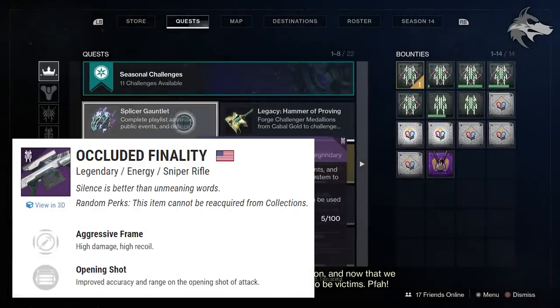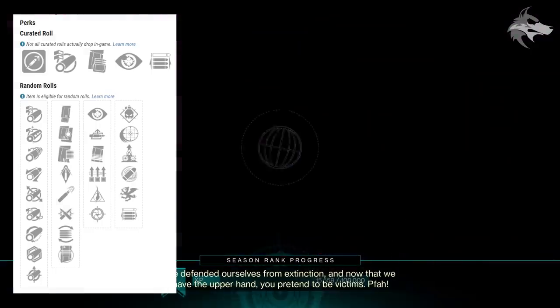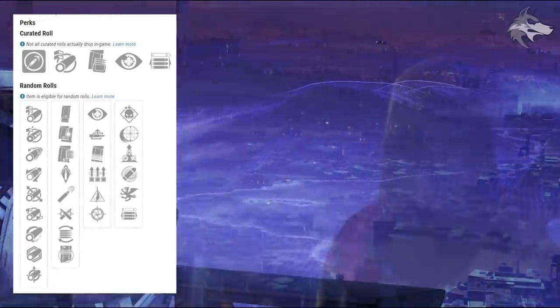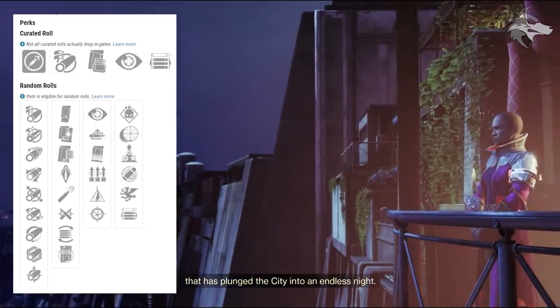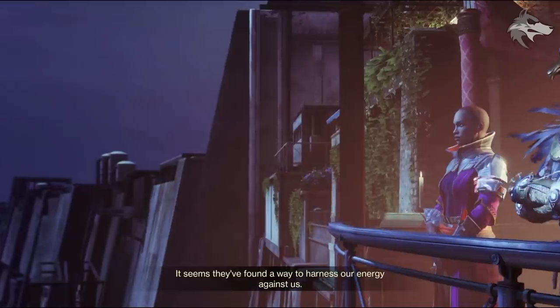Finite Impactor's second slot sees Eye of the Storm, Iron Grip, Iron Reach, Multi-Kill Clip, One for All, and Elemental Capacitor. They've also returned the Occluded Finality sniper rifle — an arc aggressive frame sniper — which can get No Distractions, Auto Loading Holster, Under Pressure, Surplus, Mulligan, and Snapshot Sights in the first slot, with Demolitionist, Iron Reach, Elemental Capacitor, Eye of the Storm, Vorpal Weapon, and Opening Shot in the second.